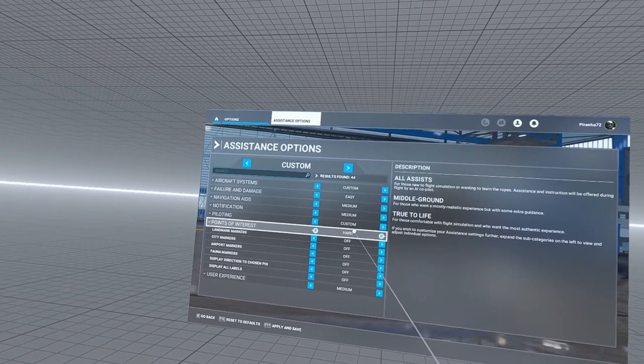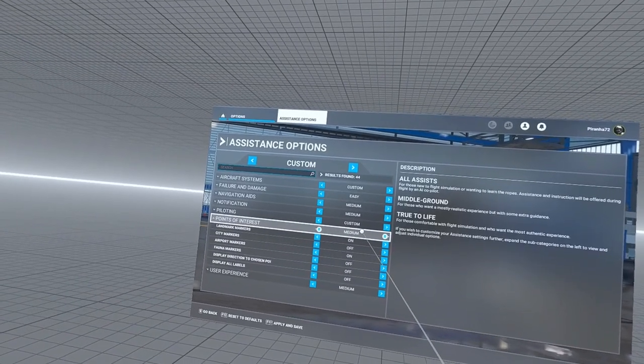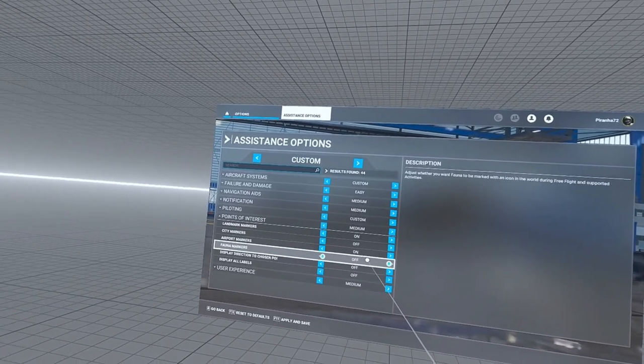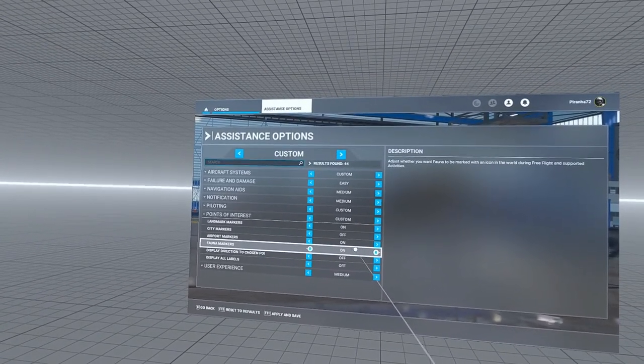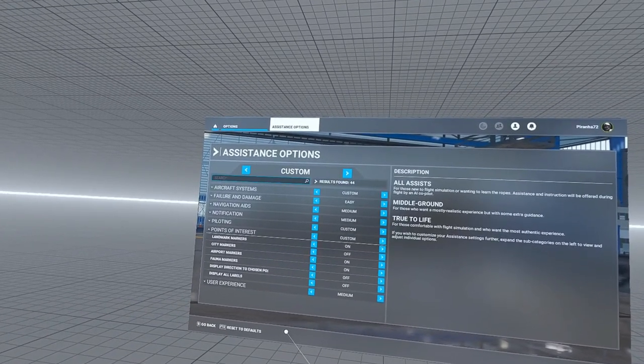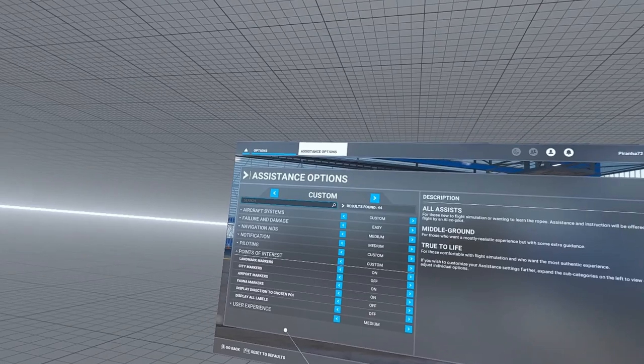Usually it starts you off at Medium. With Medium, fauna markers are turned off. On Easy they're on, and on Hard everything is off. So if you're on Medium like I usually fly on, all you have to do is go down to Fauna Markers and turn them on. Then apply and save, and that'll make it easier to spot.